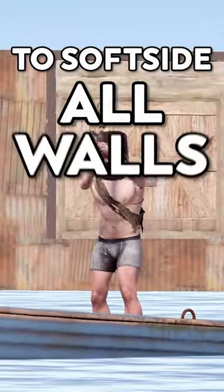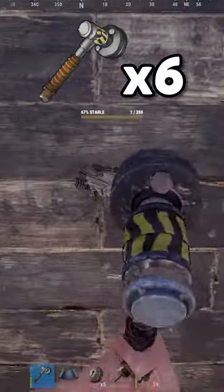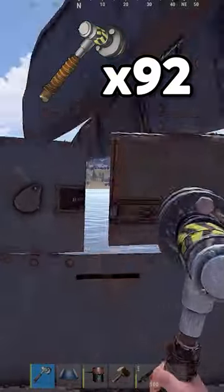How many salvage hammers to soft side all walls and doors in Rust? First off, twig wall is one salvage hammer. Wood wall takes 6. Stone wall takes 12. Metal wall takes 46. Armored wall takes 92.